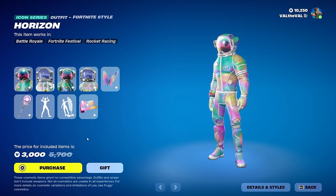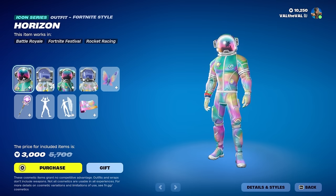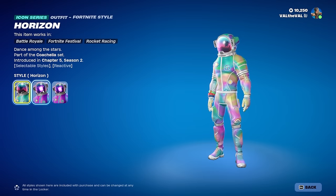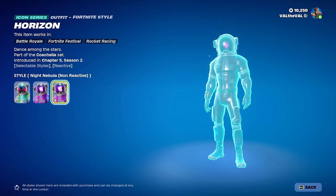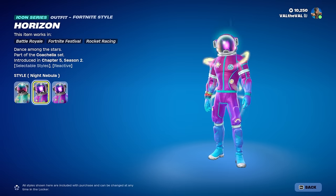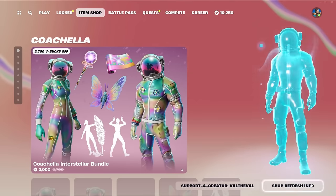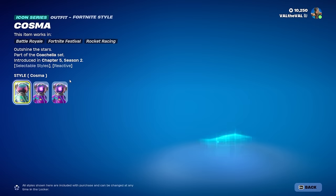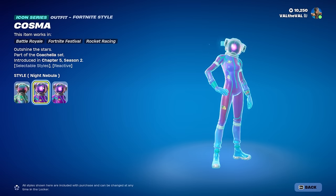You get all of this together for 3,000 V-Bucks. Let's take a look at the first skin, Horizon. He does have multiple edit styles: Horizon, Night Nebula, and the non-reactive version of the Night Nebula. And then for the second skin, the female skin Cosmo — there's also the same exact edit styles.